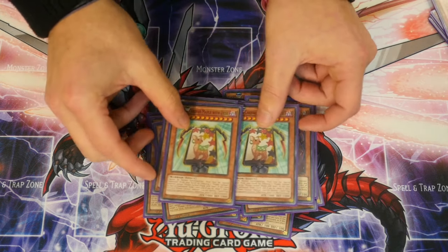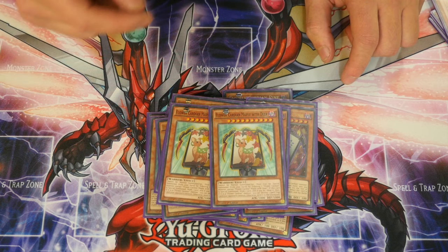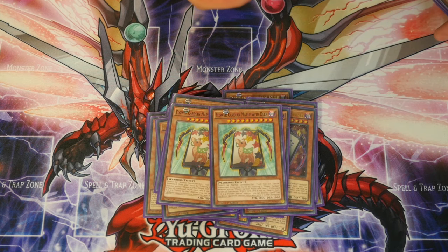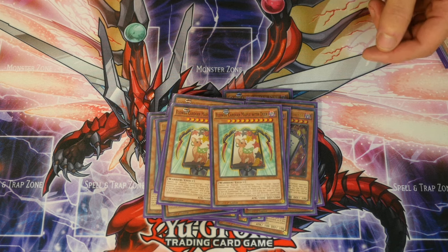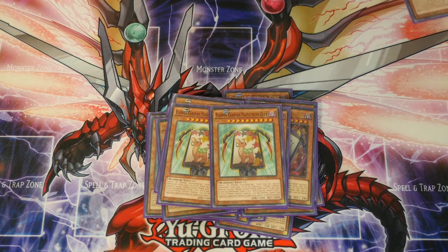The next lot is Maple with Deer — the first of the 1000 ATK / 1000 DEF monsters. In order to summon this, you tribute a Flower Cardian monster off the field, special summon this card, then reveal the top card of your deck like the 2000 ones; but if it's a Flower Cardian monster you keep it in hand, otherwise send to graveyard. Upon revealing a Flower Cardian monster, target one spell or trap your opponent controls and destroy it — this is your MST in monster form for Flower Cardians.